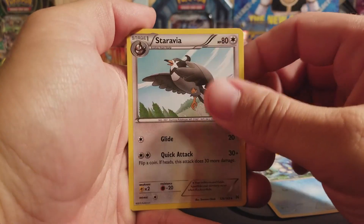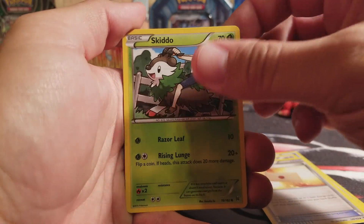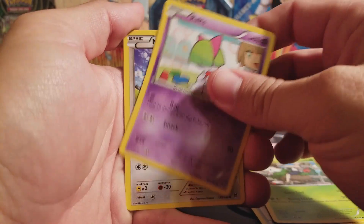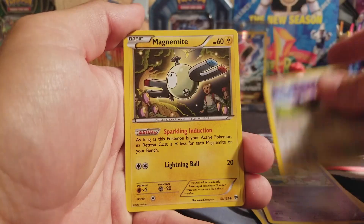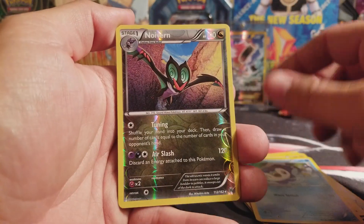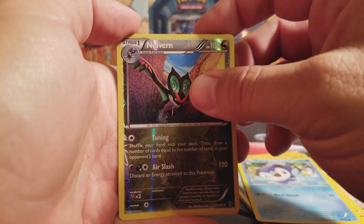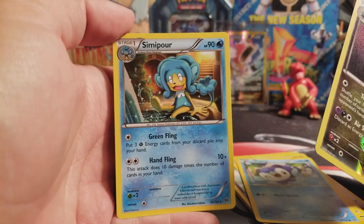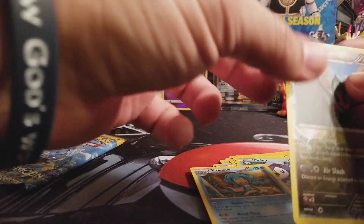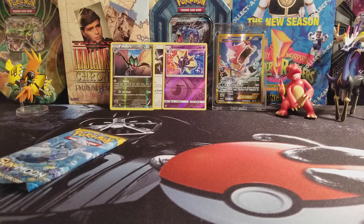Frogadier, Staravia, Professor's Letter, Skiddo, Ralts, Noibat, Magnemite, Piplup, a Reverse Noivern — which is a Rare — so that's two Reverse Rares. And a Seismitoad, which is not anything decent. So I didn't really spoil anything, I guess.